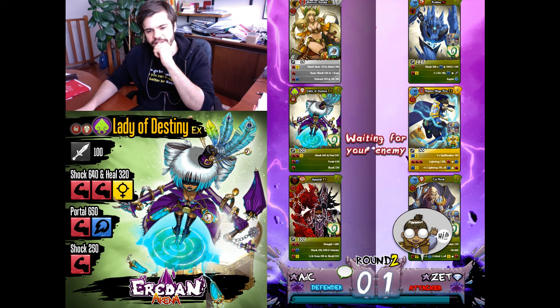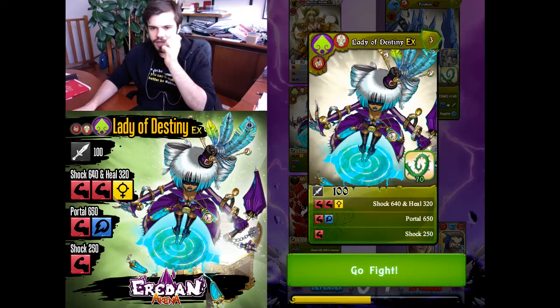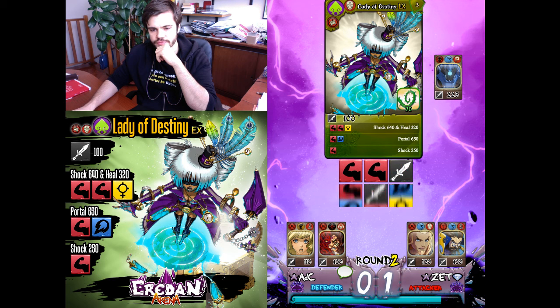Talmanc is here — hi! Talmanc is good. I need Warrior Nanka to win against heroes with critical, so I need to win against Krakos. I'll try Lady of Destiny and we'll see if she can win against Krakos.